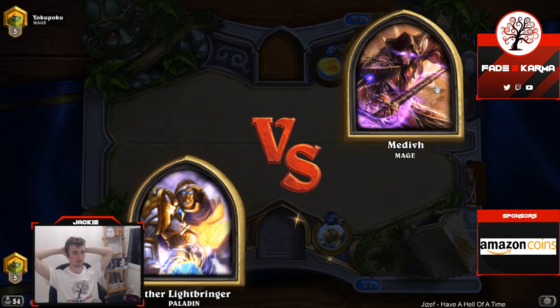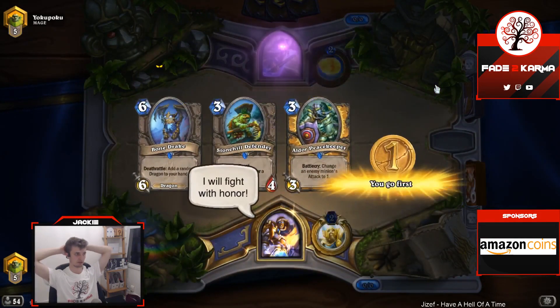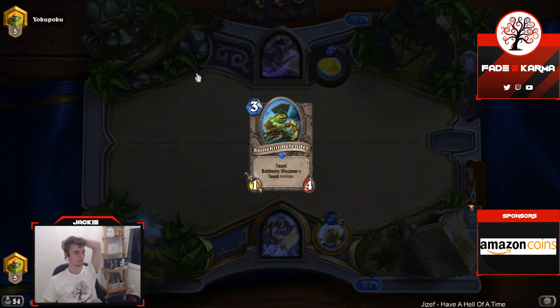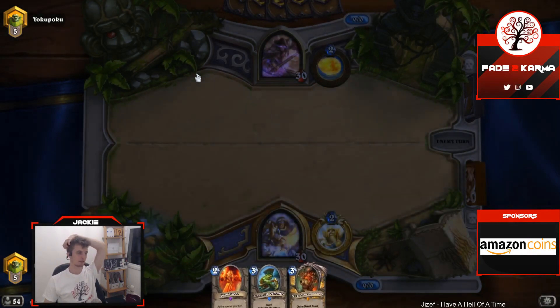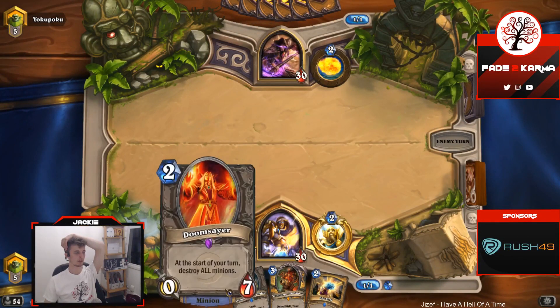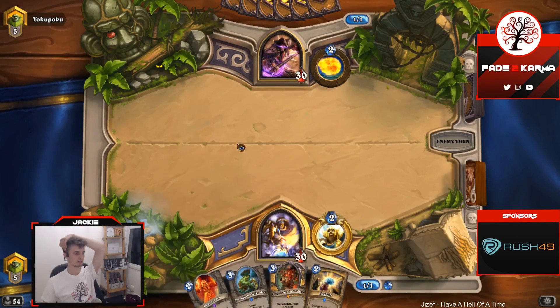Curator is a 7 mana 4/6 taunt — in this deck it draws 2, we have the murloc and a dragon. I could even play like Loot Hoarders to make it a much more cycle-heavy list and play it like a combo deck, just find your pieces and then play another lot kind of thing.